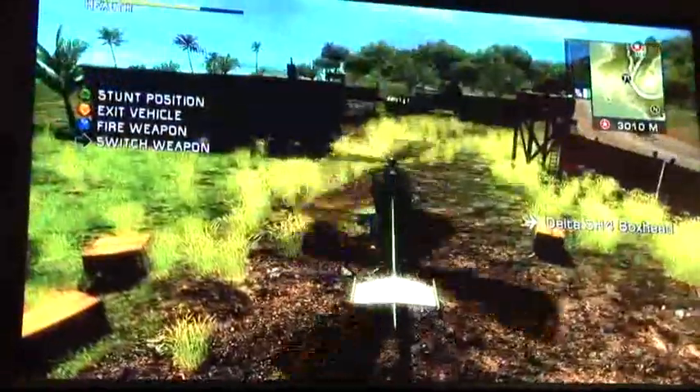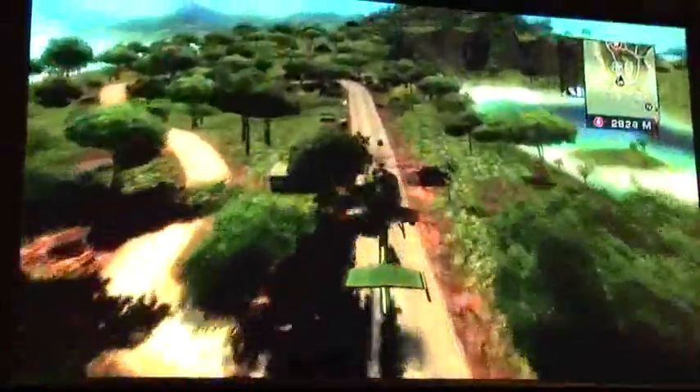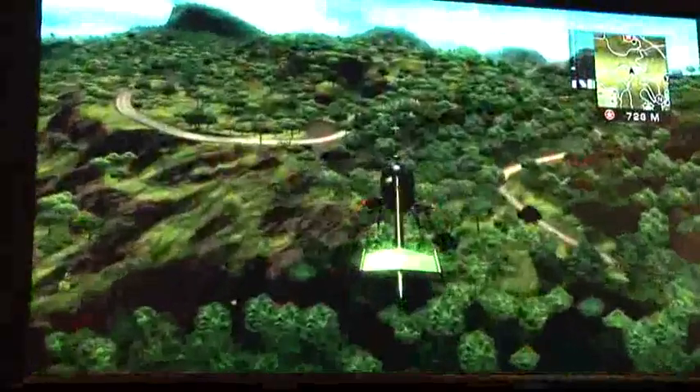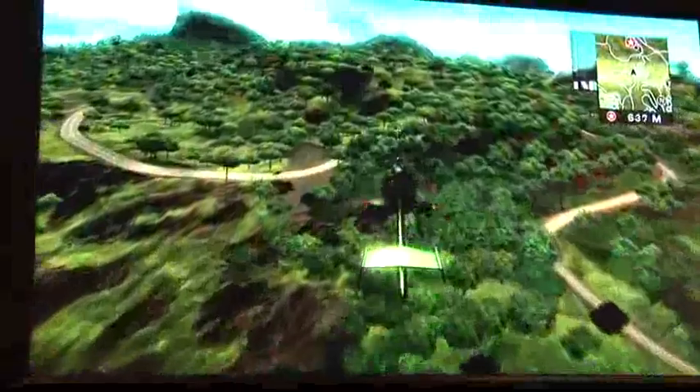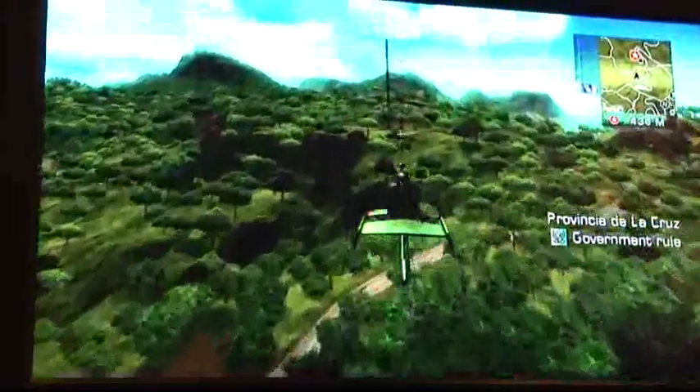That means you can take a strategic aerial position and make strategic decisions about what you're going to do on the ground. It also means you can get in with the foot soldiers that go into liberation missions as you bring resources like weapons, vehicles, and backup support to perform liberation missions on the island, as well as the 21 main story missions.